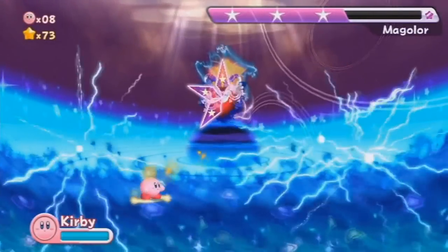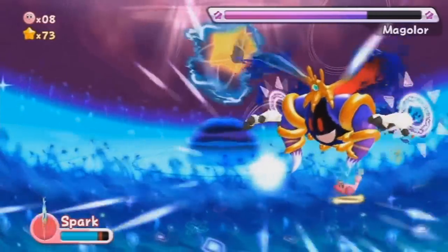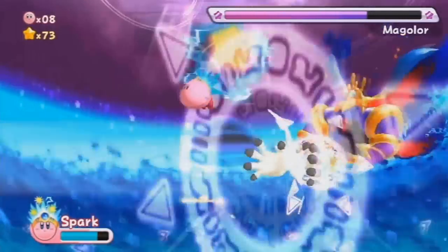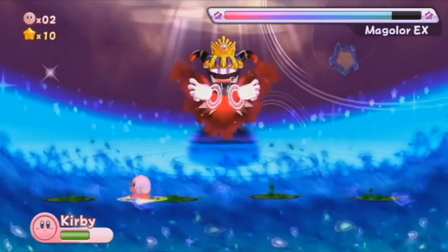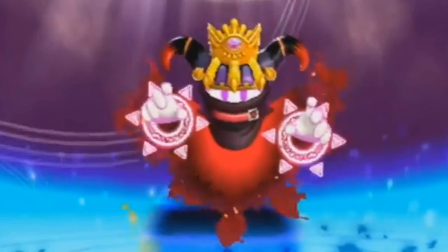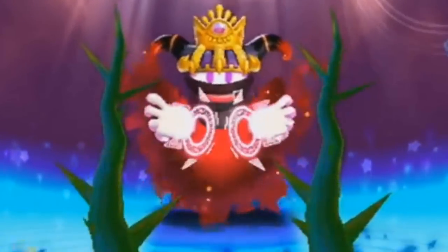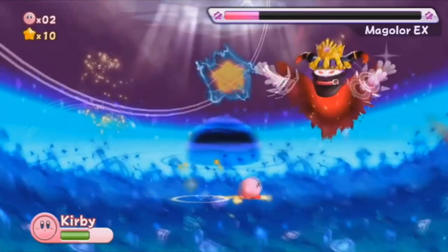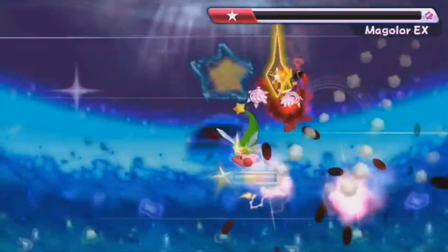The final boss in Kirby Return to Dream Land for the Wii is one weird guy. His name is Magalore and he has many forms. One of those forms is Magalore EX, and it is truly weird looking — some sort of red thing with hands and a dark face with a crown. Killing it with Kirby's sword is very brutal.